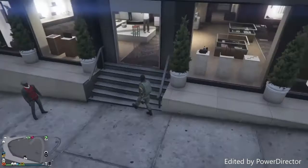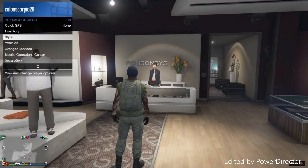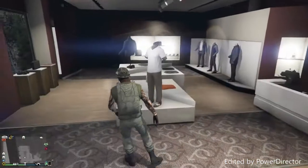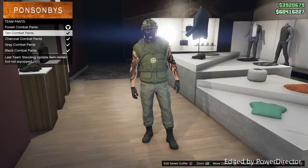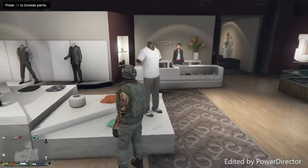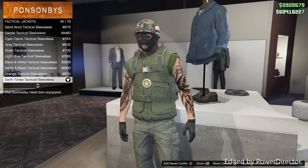Go in and — I'm going to keep the outfit on just to save time. What you want to do is go over to team pants and go for the forest combat pants. Once you have those, it's automatically going to give you the boots, so don't worry about that.